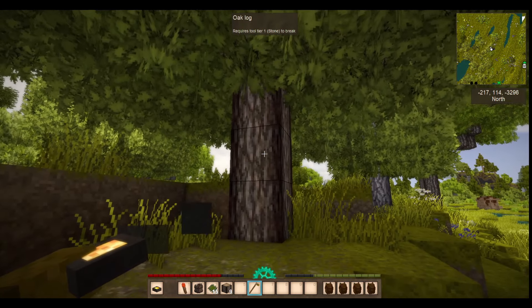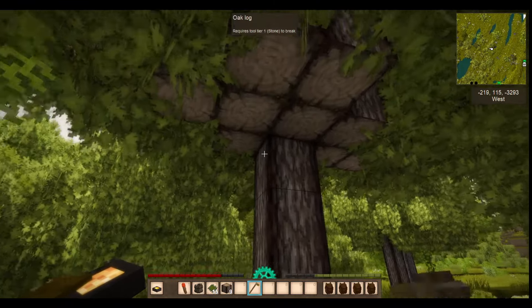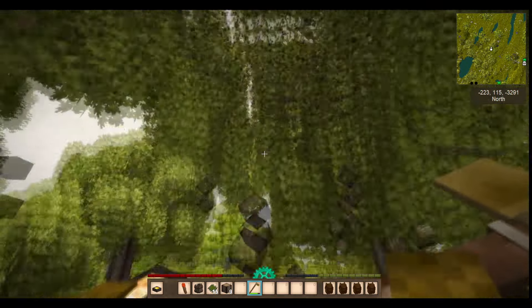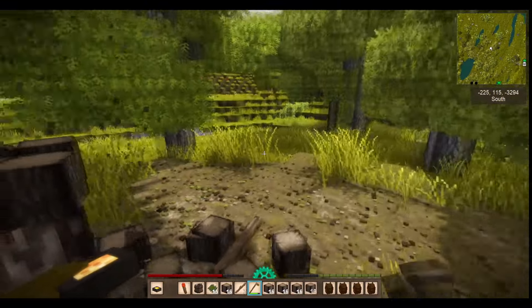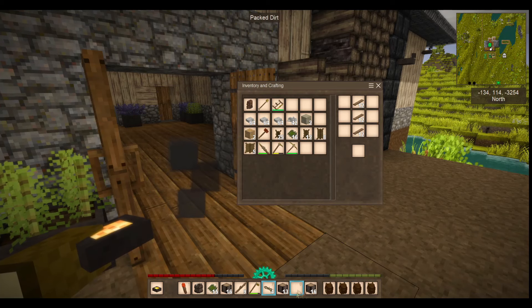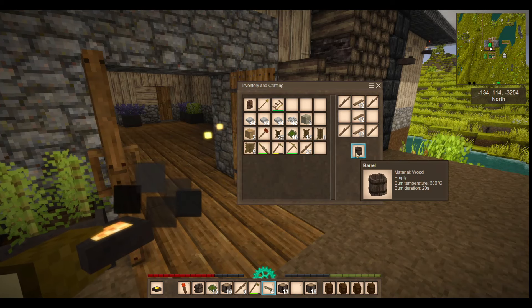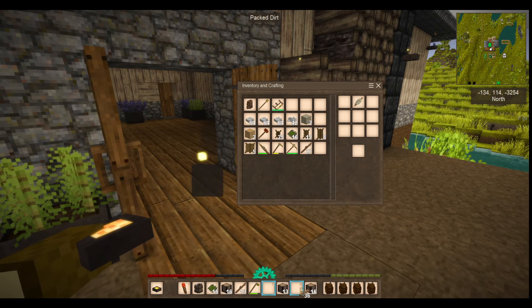Oak trees are fairly prolific and can be found in most forests, occasionally spawning as rather large trees with huge amounts of logs. To process leather, you will need at least 15 logs. The barrel requires no metal and is crafted with four sticks and three boards. The bucket requires a single flex twine and five boards.